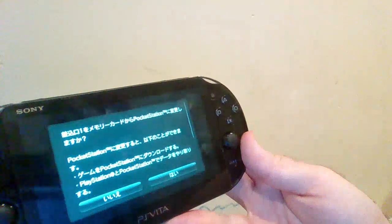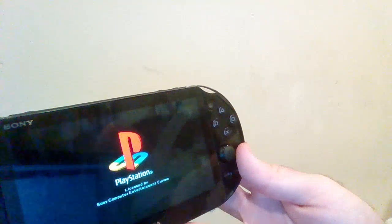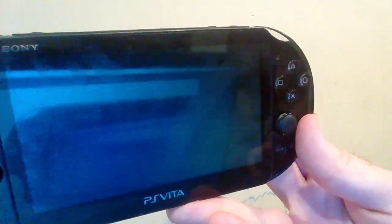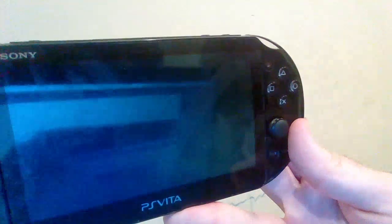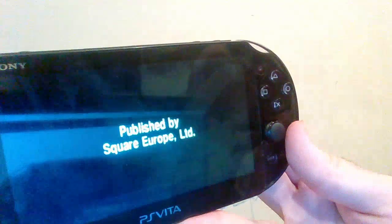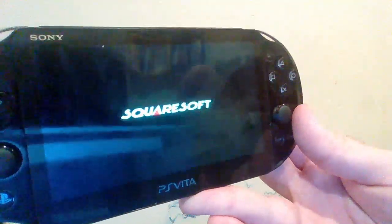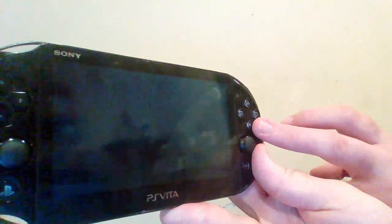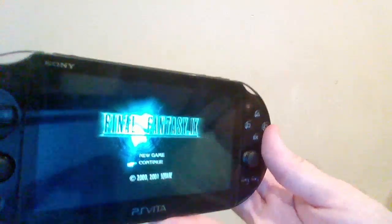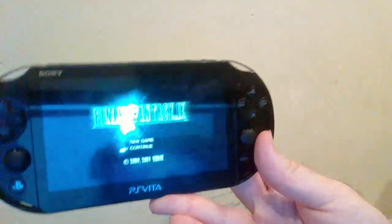So we get this message in Japanese, and then the game loads. Let's do this. Yes, there you go. That's my plugin — the pocket station on Vita. It's pretty cool. Let's use the pocket station, finally, on the PS Vita build.